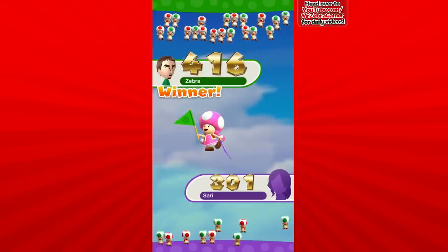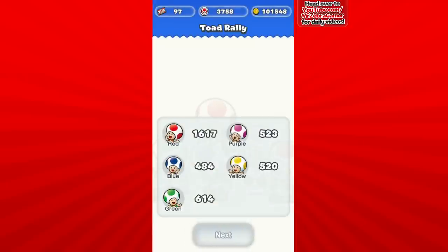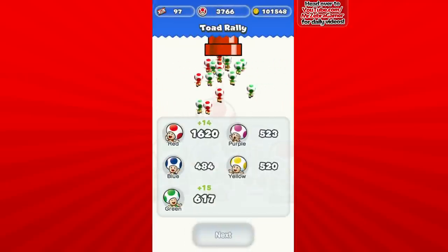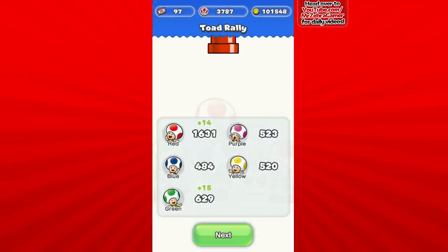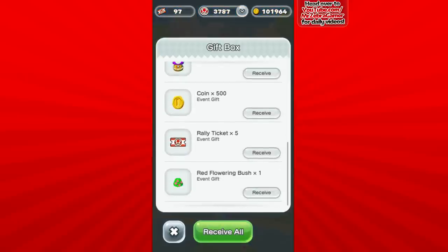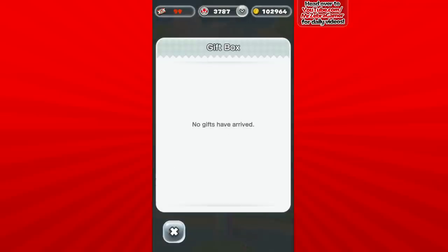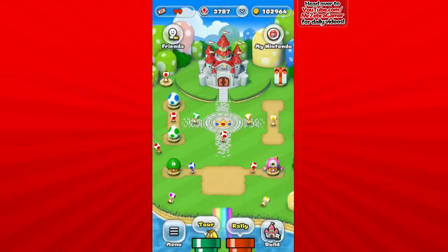We got a lot of losses and a few wins — not too bad at the end of the day. We got more green toads, which is what I wanted. That's two red toads and three green — we got 15 green toads total. Not too bad. Before we finish up, I want to open our present box — there's a bunch of stuff to get, so I'll receive all. Gave me some extra coins and some extra other stuff.